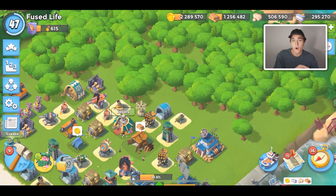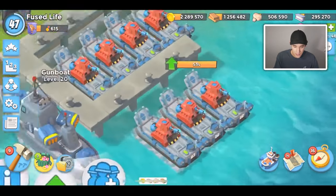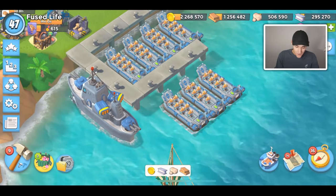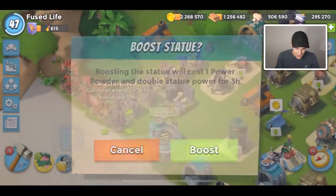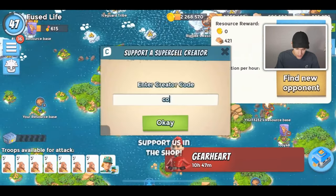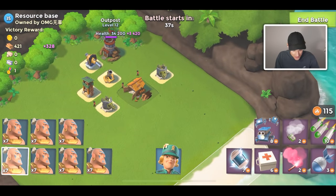Today I'm going to clear - maybe not all - but I'm going to attack and clear as many resource bases as I possibly can. First, I have one more landing crab upgrade to level 19. I'm very excited because landing crabs are a very good upgrade. When attacking NPC bases we need damage and some Gumbo energy - that's all the boosting I'm going to do at the moment.